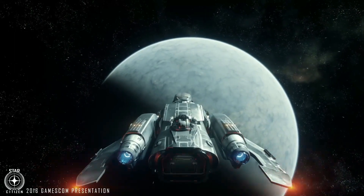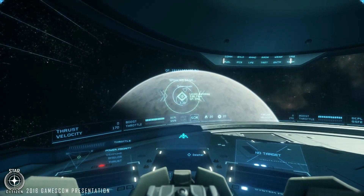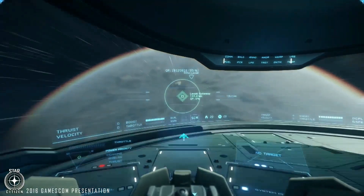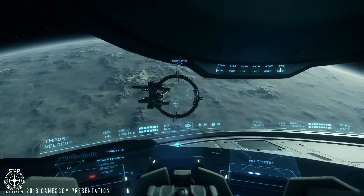As long as you don't hurt someone else, you can do whatever you want. Think of it a bit like Mos Eisley — a bit of a den of villainy and scum. We'll get closer to lower orbit. In 3.0, every planet, every moon will be fully done, rendered, and physicalized.